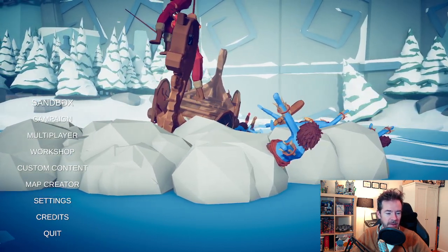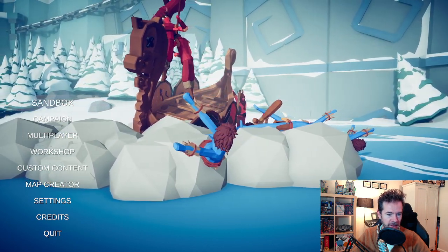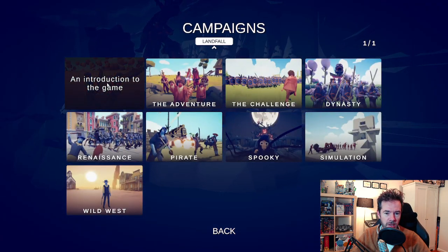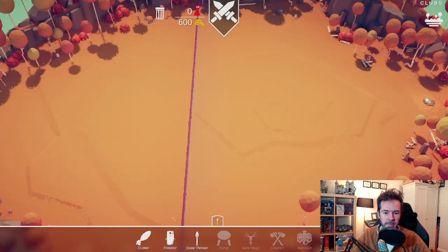You've got all these different options — you can create custom content, there's a Steam Workshop, a multiplayer mode, a campaign, and a sandbox. Let's start with the campaign, specifically the introduction. Enemies appear on one side of the map, you're on the other.